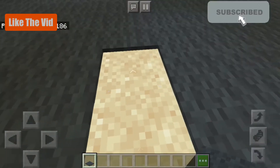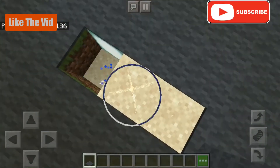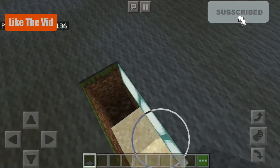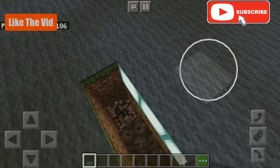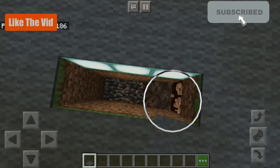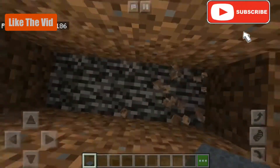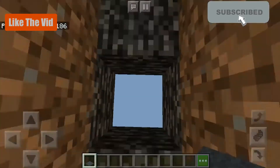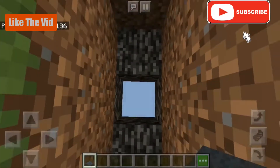Now I'm going to show you guys how to make it kill you. This does work in survival mode and creative mode, just so you know. To do this you're going to have to dig an extra block in the middle of the three blocks deep, like this.